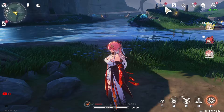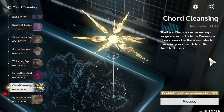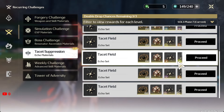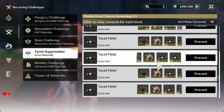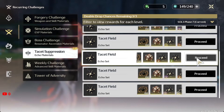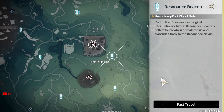So what I'm going to be doing — right now we have the Calon Cleansing set. I definitely need to get some echoes for her, so I'm going to be farming this one particularly because I can also get some Molten Rift echoes — or Fusion echoes — which is actually going to be very helpful compared to farming sets I don't use. So yeah, this is probably the best one to farm. Let's go over here and use all my stamina.